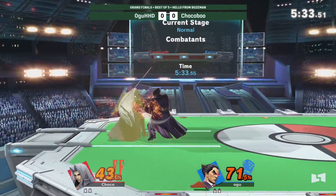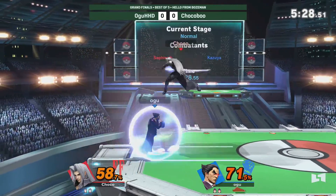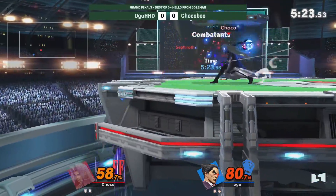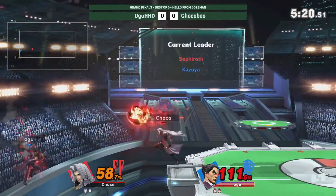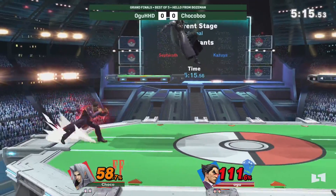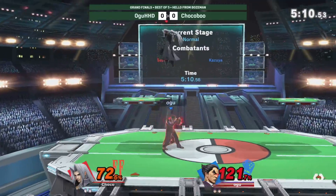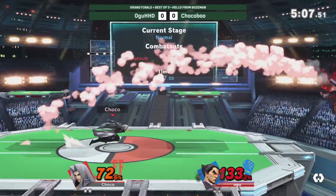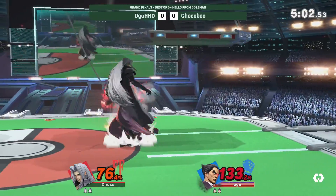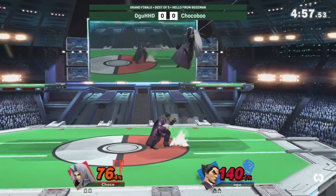Gets the down throw — no major follow-up. Gets the forward throw, trying to set up something at the ledge. Having a hard time closing the distance. Gets caught with the fast. Has access to Rage Art now. Makes it back safely to stage. We're at 121 — 7% until Rage will go away. Hit the 140 threshold. Rage is gone, so Rage Art is off the table. Smash Rage is still around.